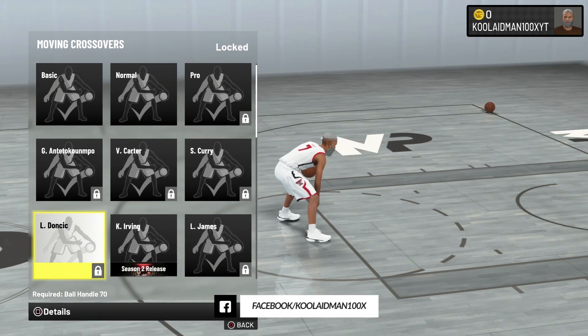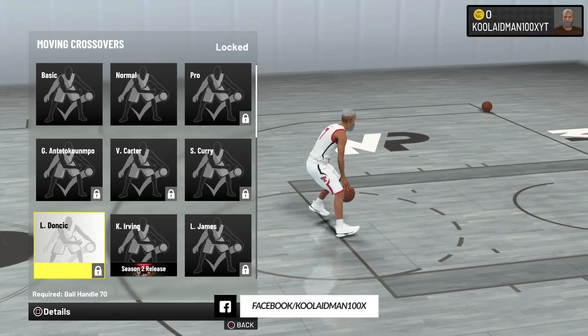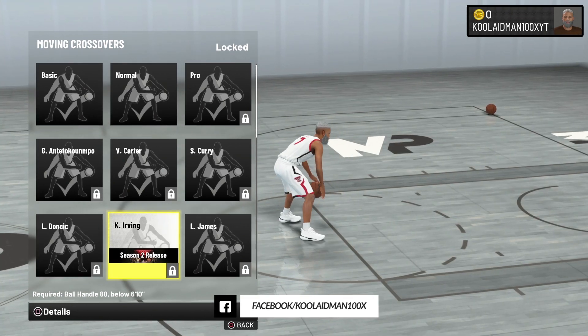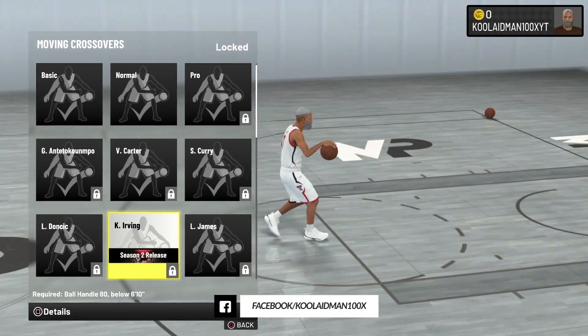They actually added Ntilikina for the moving crossover too. I don't like it — it's slow, and that right hand is leaning back too much, which gives a chance for a double team to steal the ball from behind you. So I wouldn't recommend using it.